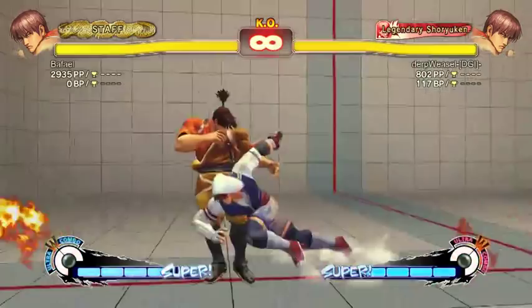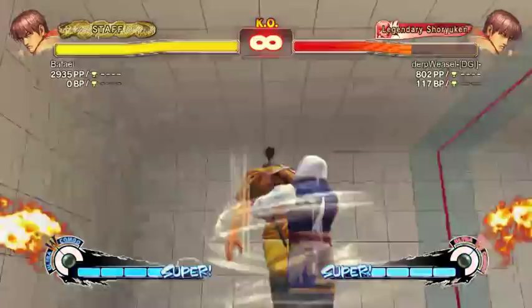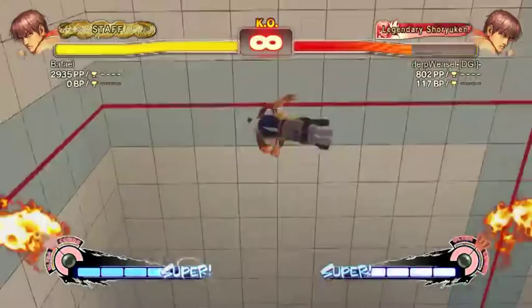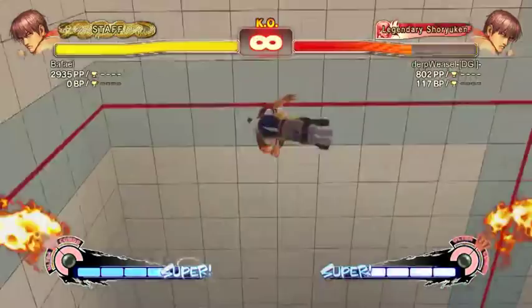You can also land Ultra 1 off the Ninja Sickle in corners. Any time you can land the sickle in a corner, you can usually land Ultra 1 because Guy moves quite far forward. Ultra 2 is a one-frame command throw, but unfortunately the invincibility frame is after the freeze, which means if you hold up, you can just jump out of it.